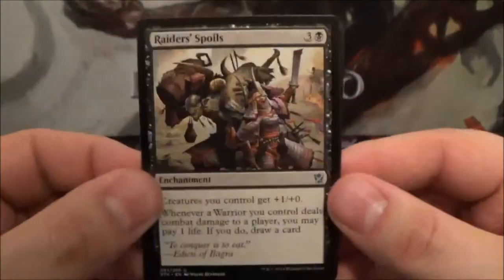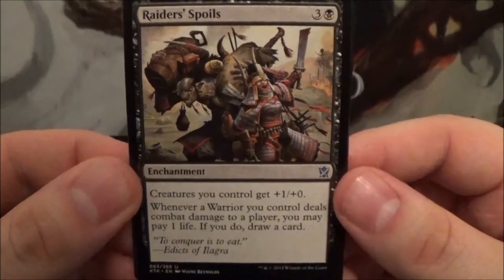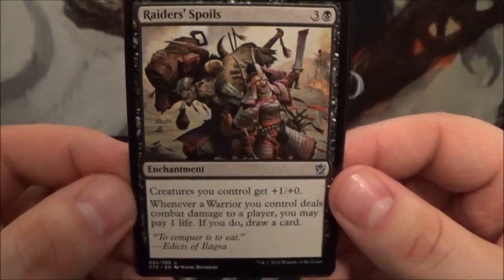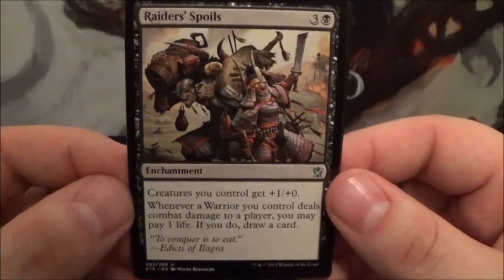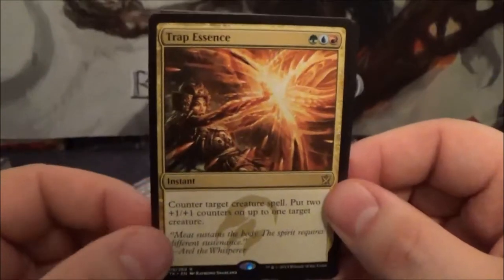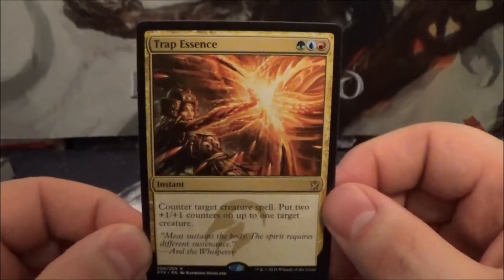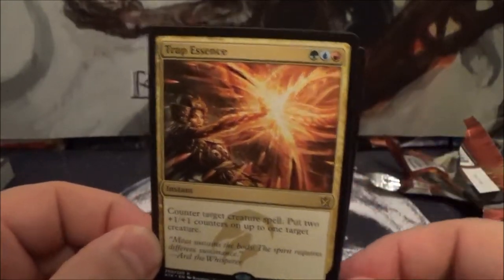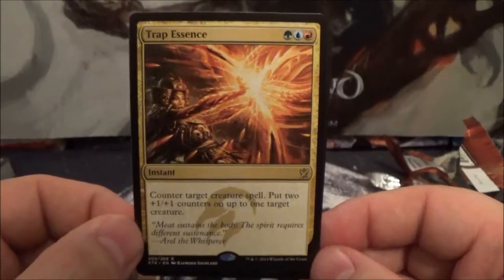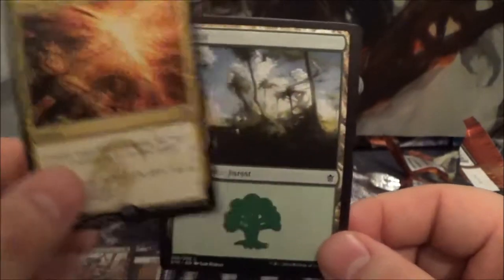Here we have Raider's Spoils — a four-cost black Enchantment: creatures you control get +1/+0, and whenever a Warrior you control deals combat damage to a player, you may pay one life to draw a card. I would imagine this is a Mardu card. And the Rare we got is Trap Essence — a three-cost Temur instant: counter target spell and put two +1/+1 counters on up to one target creature. That's our Rare.